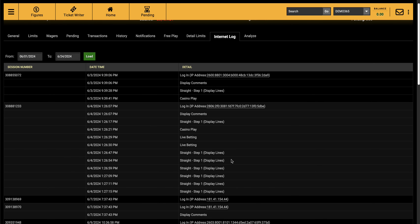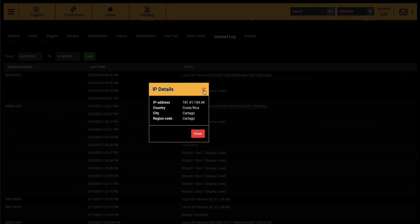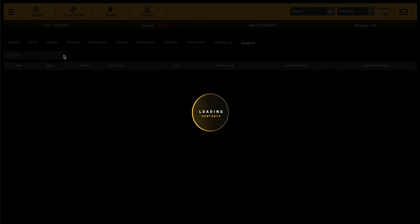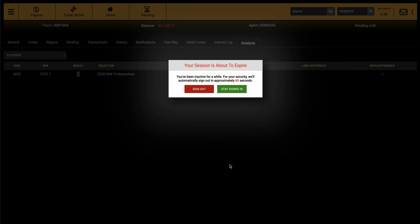Internet Logs are pretty self-explanatory — you can see the IP address and the city it's coming from. In this demo it's showing Costa Rica. Under Analytics, if we had data you'd be able to see each bet: the amount, whether it was a win or loss, what line the player got, what the closing line was, and the offset — the difference between the line he got and the closing line, helping you analyze if he's being a sharp.